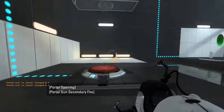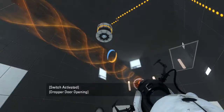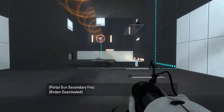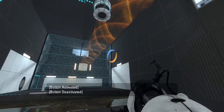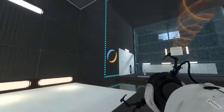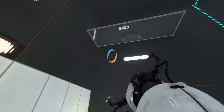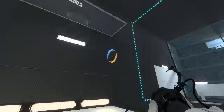Alright, let's see. This does reverse the funnel as per expected. That launches that. This turns off the fizzler. So the question is how do you get the cube? Because this is the end here where you funnel yourself up to the exit, which is already open.